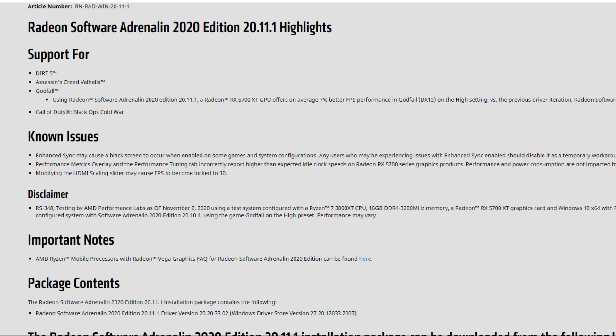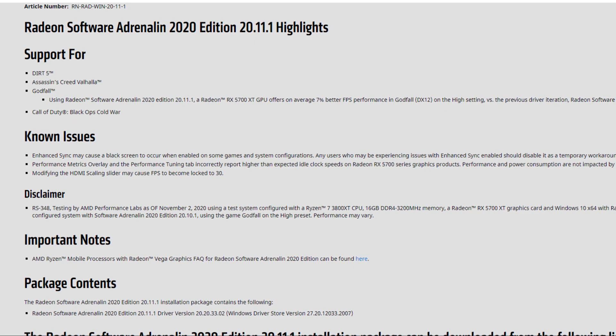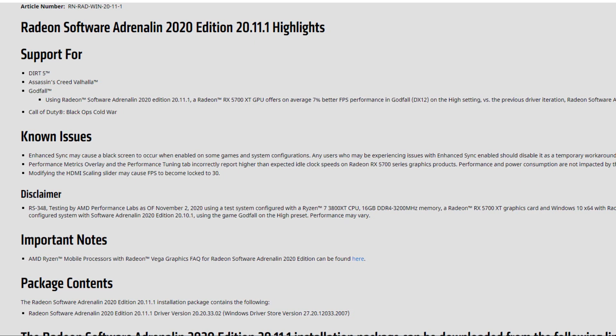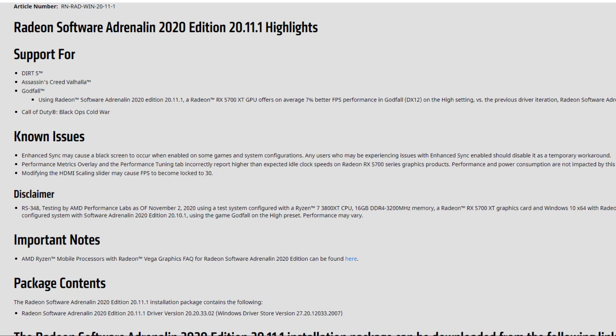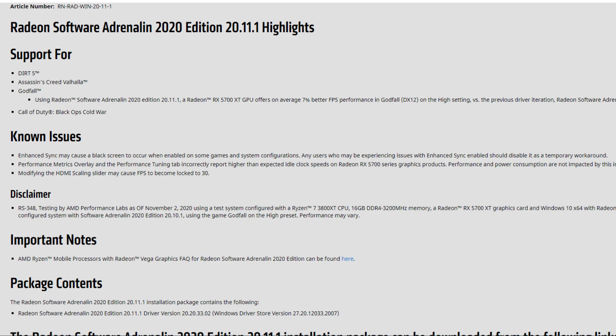As for the release notes, they are pretty disappointing. They basically just include new games — for example, a performance boost for Assassin's Creed Valhalla and a performance boost for Godfall — and there are no fixed issues. Basically we still have a lot of known issues but no fixed issues in these drivers, and it's been some time since the previous one, so what is AMD doing exactly?